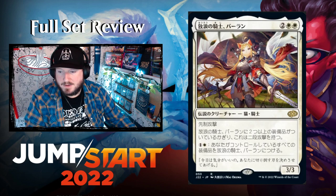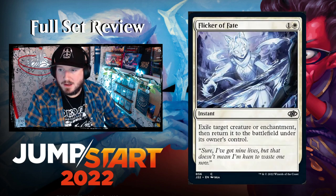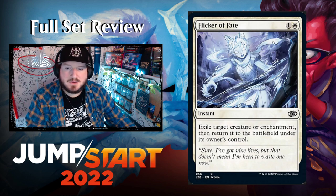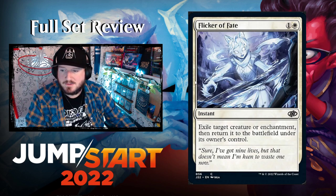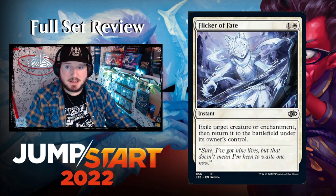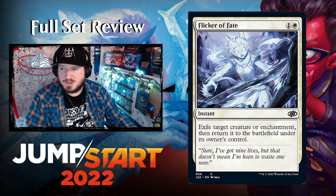Flicker of Fate — one and a white for an instant. Exile target creature or enchantment, then return it to the battlefield under its owner's control. Simple blink instant spell — the bread and butter of blink decks. This helps you trigger all of your blink effects. Pretty great.